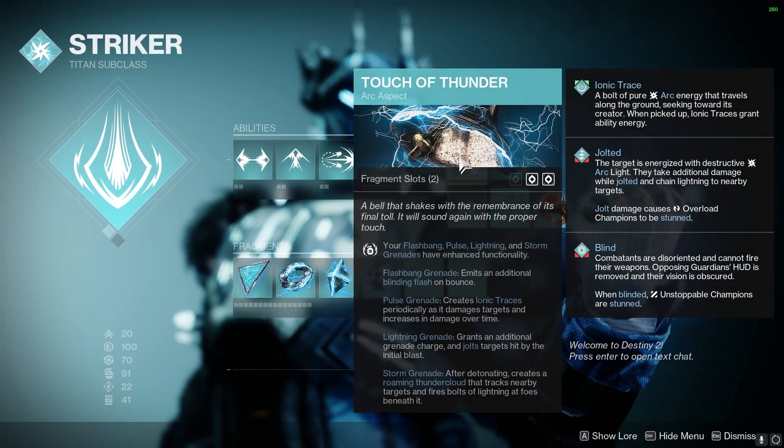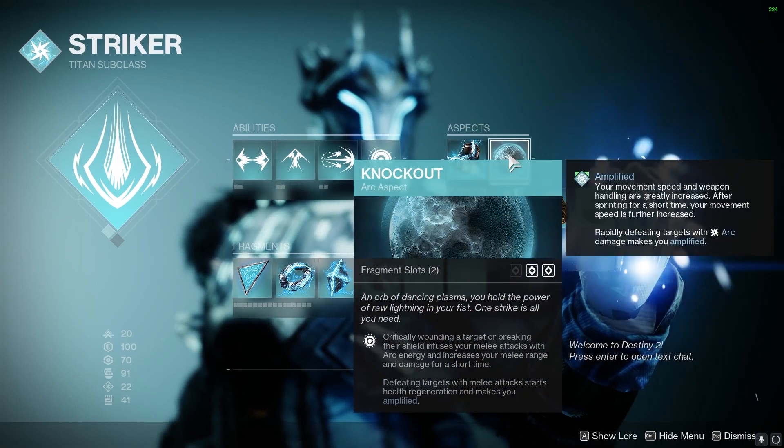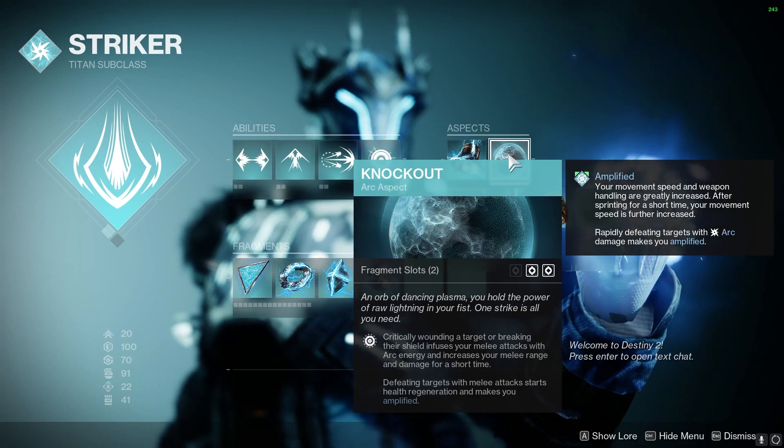For the aspects, Touch of Thunder will make our Pulse Grenades create ionic traces periodically as it damages targets. And our other aspect is Knockout, healing us when we get a melee kill.